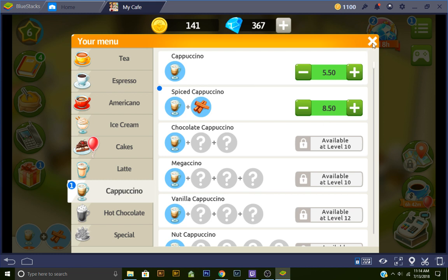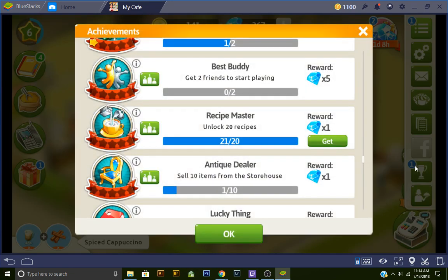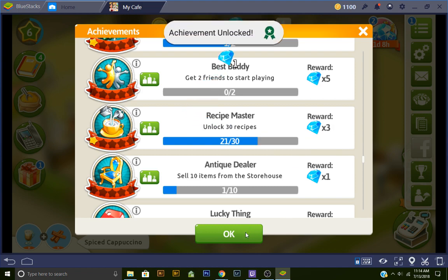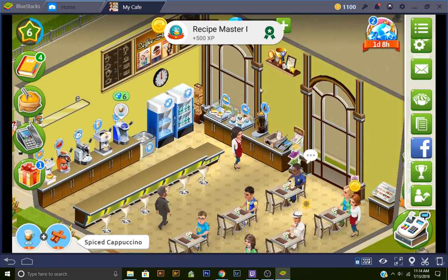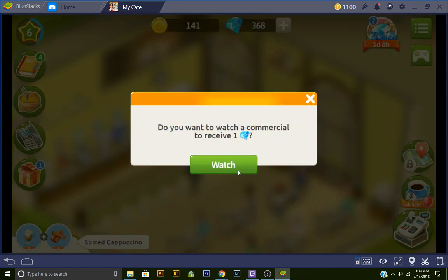Don't forget, whenever you level up, you want to add more money to your stuff. Let's see what award we got - we are a recipe master. We get a gym. And then we can go over to our invisible TV and we can watch a commercial.